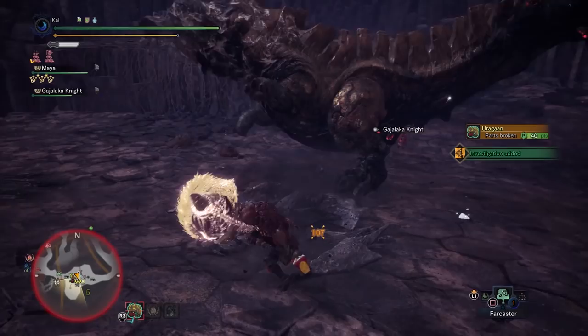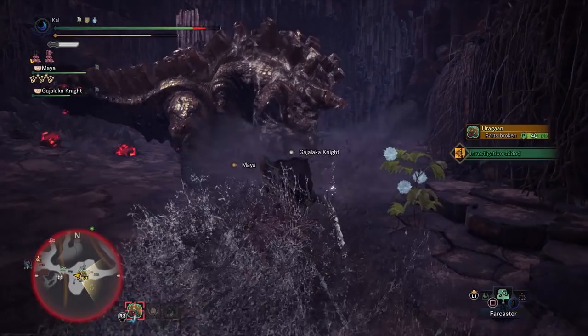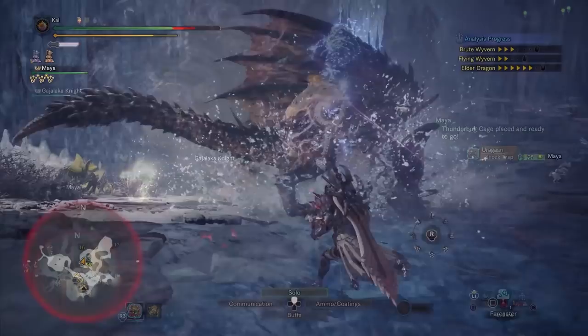To get the upgraded Impact Mantle you have to have first completed the main story of Iceborne. It becomes available to you from the Armoury once you hit Master Rank 125. Once you hit that Master Rank you'll get the 6 star Master Rank optional quest Hymn of Moon and Sun, requiring Master Rank 125, with players taking on a Gold Rathian and Silver Rathalos in the Elders Recess.